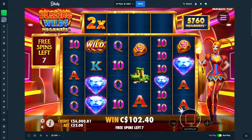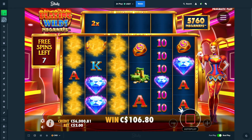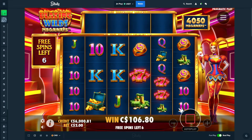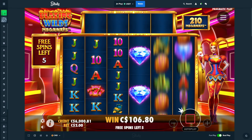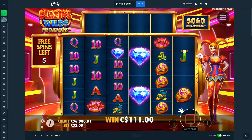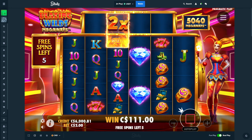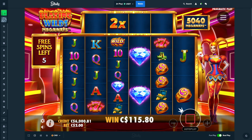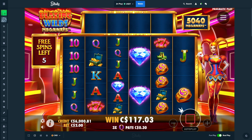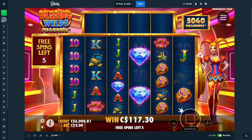I kind of get how this slot works. The wilds drop in on the second to fourth reel, and the lower it is with higher megaways — so if it's max megaways and the wild drops at the bottom, it's going to be an insane multiplier at the top. How many spots it goes up is the multiplier: it only went up one spot, so there's a 2x. One spot equals 2x, two spots would be 4x, then 6x, 8x, and so on.